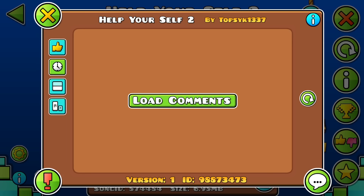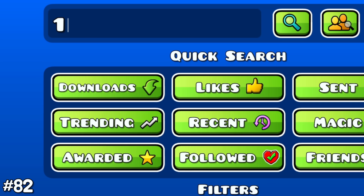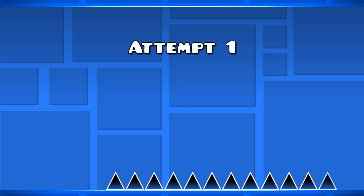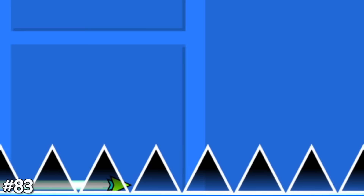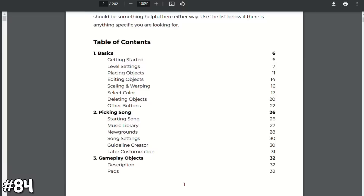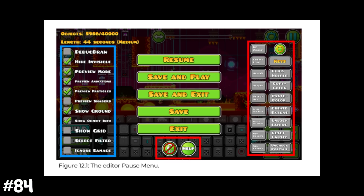You can write IDs in two ways: type the number normally, or write the first number, the letter E, and then the amount of zeros you want behind it — both result in the same IDs. The mini wave can go below regular spikes because a spike's hitbox only exists in the middle, leaving a small gap. The game's editor guide is a whopping 201 pages long, talking about every single feature.